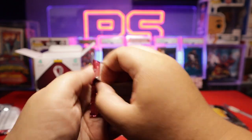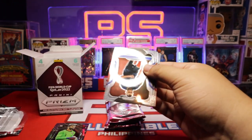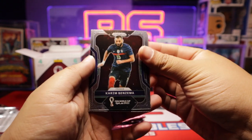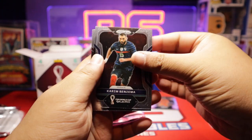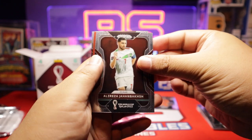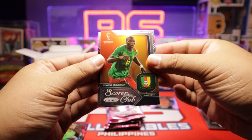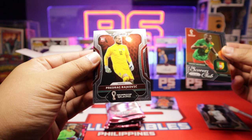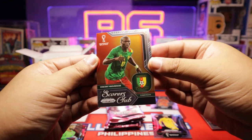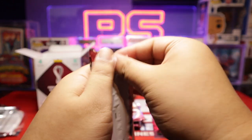Pack number three: Karim Benzema from France, Iran, Scores Club insert from Cameroon, and Serbia rookie. That's a cool insert — Scores Club.